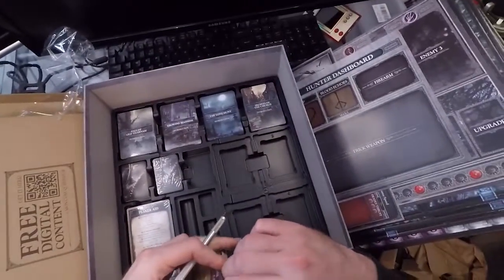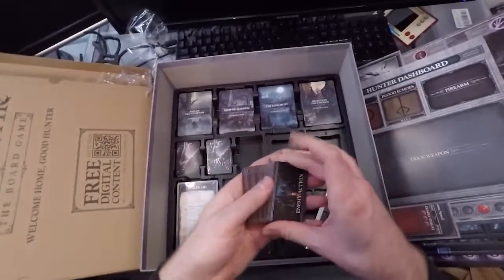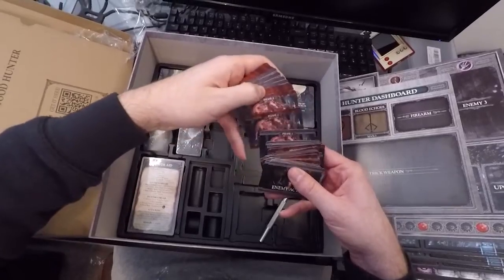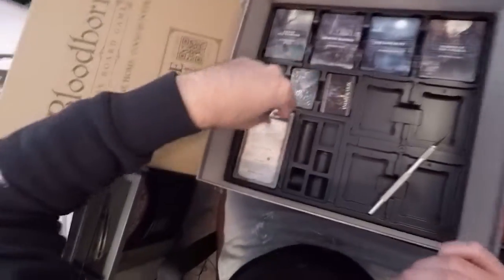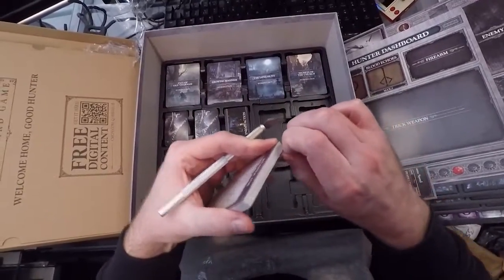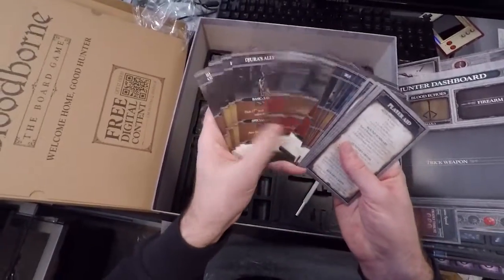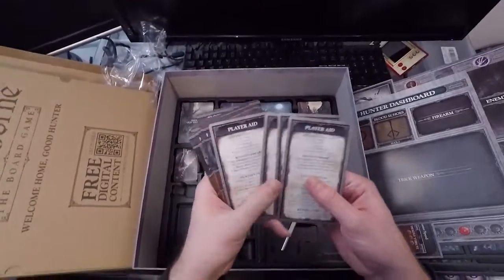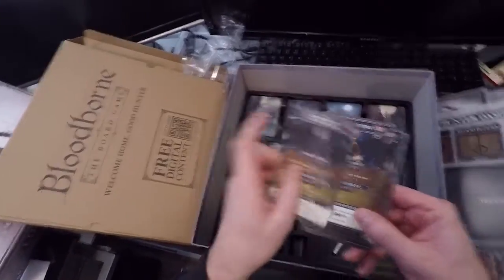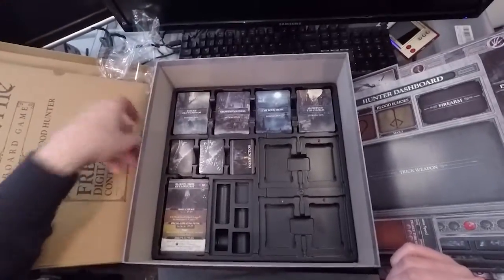And these are enemy action cards — a lot of tiny cards. If you watched my last unboxing, the Devil May Cry, there are lots of cards in that game but they're all full size. So this is like enemy action cards and a boss action deck — very cool. And then finally these little decks of cards — player cards, I would think. These are like the player aid cards. Nice art on these. So that's everything in the core box.